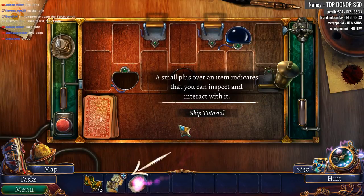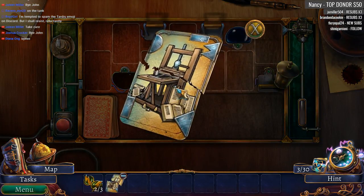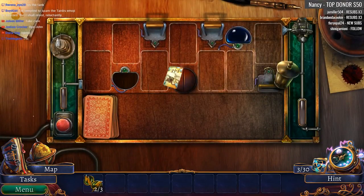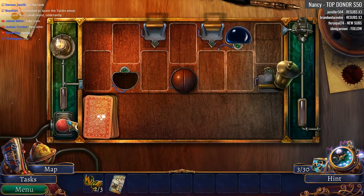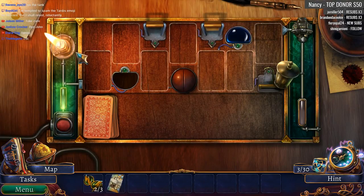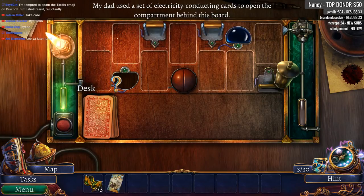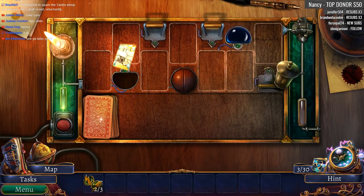A small plus over an item indicates that you can inspect and interact with it. Let's tape the card. We now have a card, which I think goes here. We lit it up! My dad used a set of electricity-conducting cards to open the compartment behind the board.